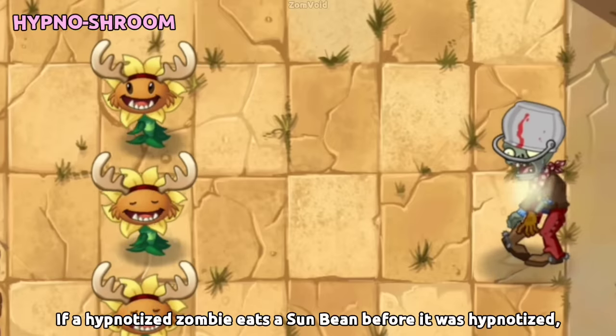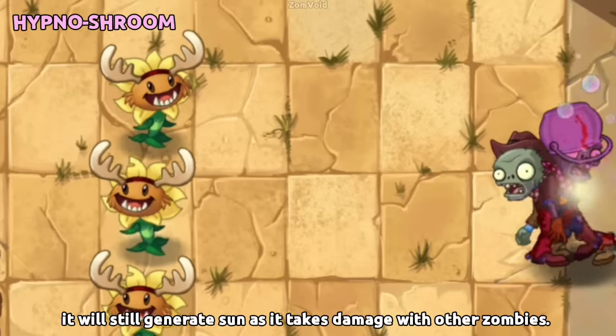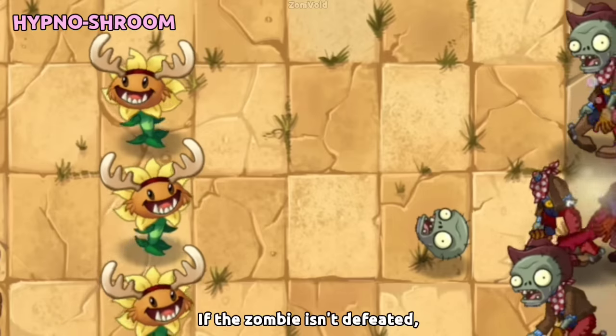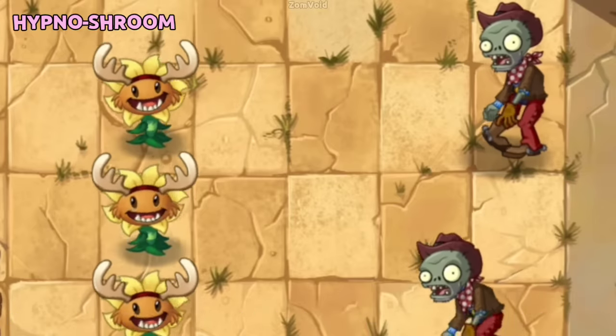If a hypnotized zombie ate a Sun Bean before it was hypnotized, it will still generate sun as it takes damage along with other zombies. If the zombie isn't defeated, it will produce whatever sun it has left a few seconds after it leaves the lawn.